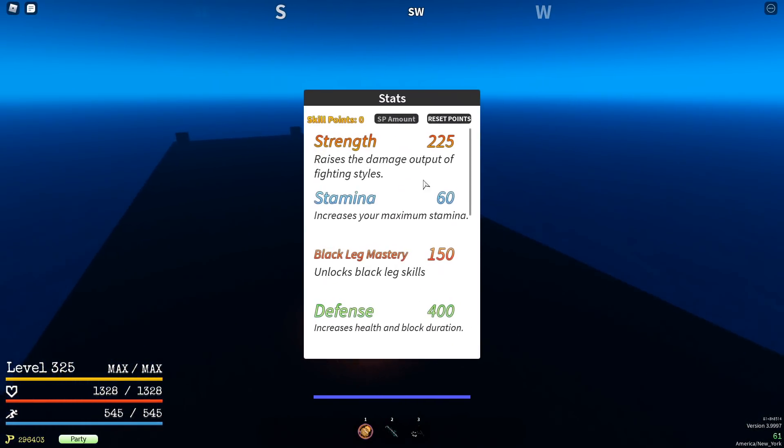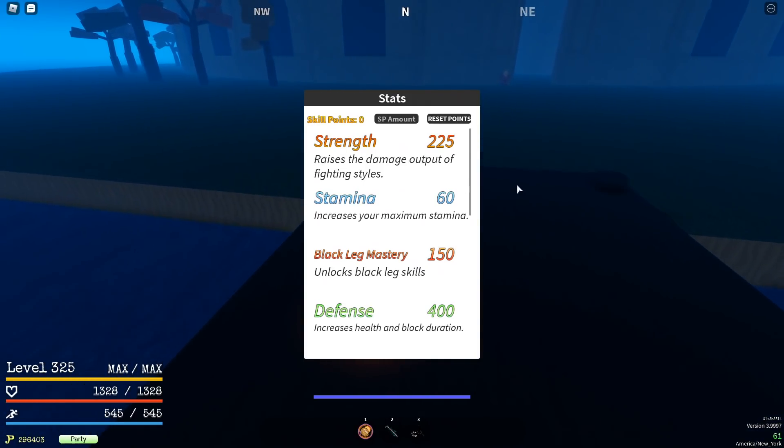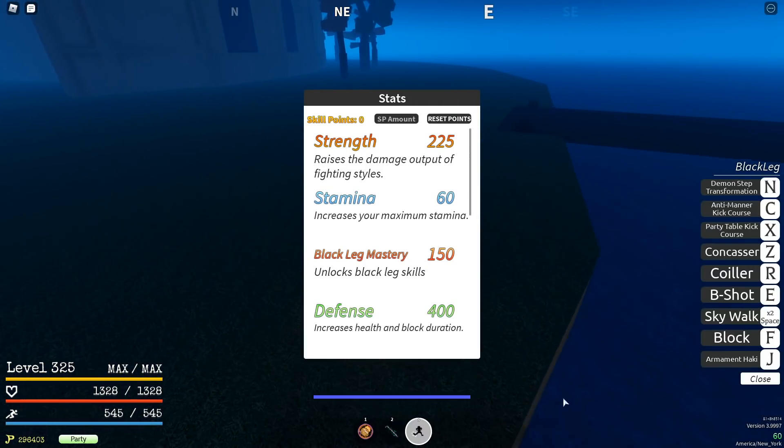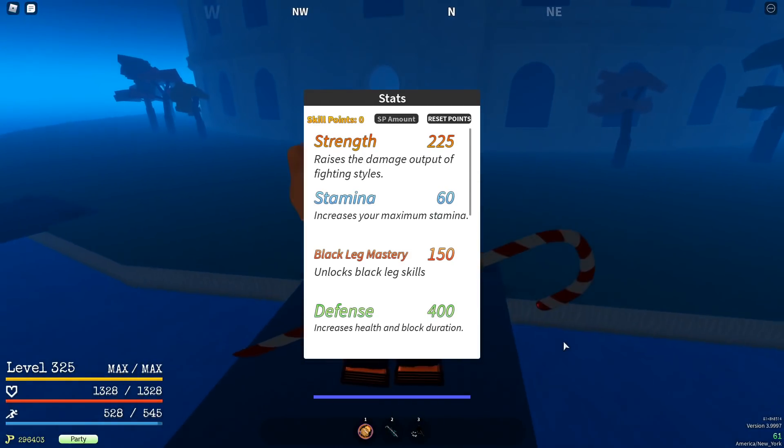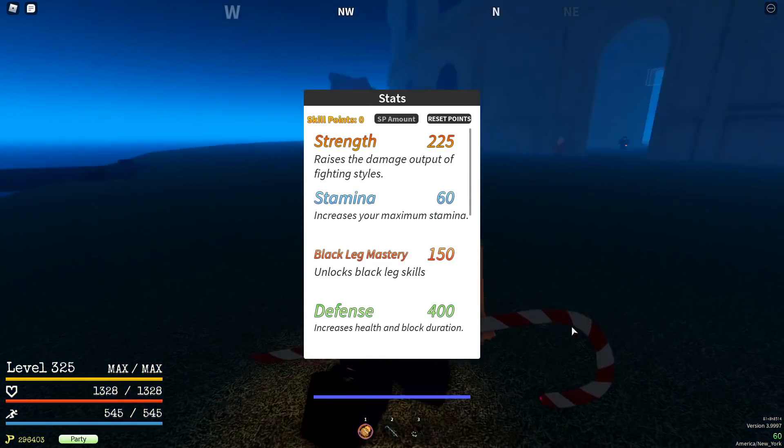Really good build if you want to use it. 225 in strength, which isn't max, but it helps for Diable. 60 stamina just to deal with having to do your moves, Geppoing around, and having to put up with the Diable stamina drain.